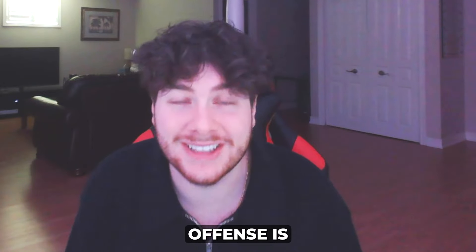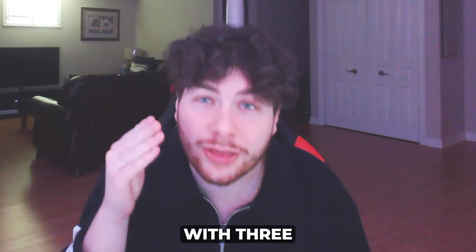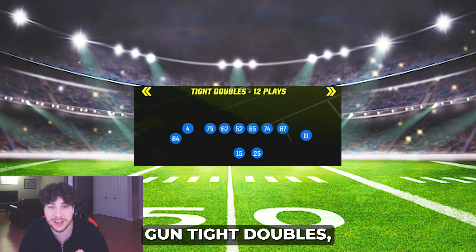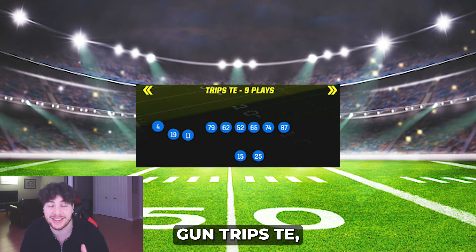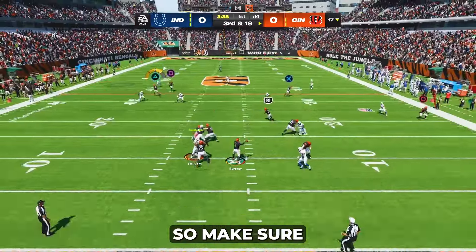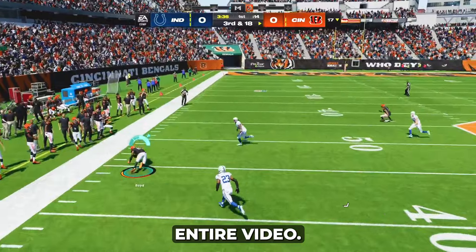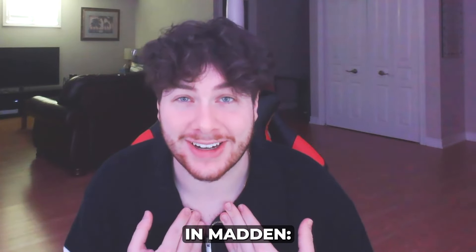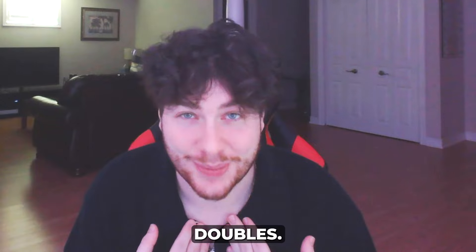Now the Steelers offense is jam-packed with three of the best formations in Madden 24. Those formations being gun tight doubles, gun trips tight end, and gun tight Y-off. I'm going to break down all three of these formations so make sure to stay tuned throughout the entire video. Let's first break down my favorite formation in Madden, the gun tight doubles.